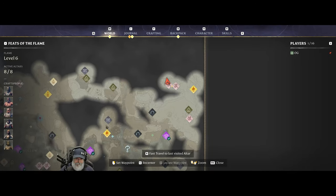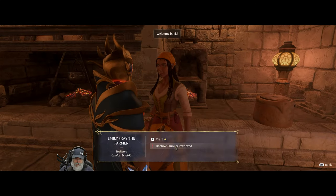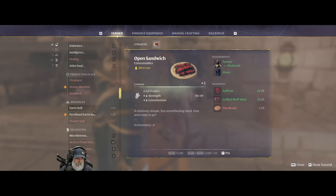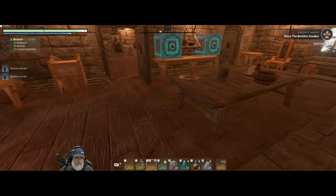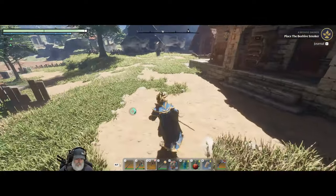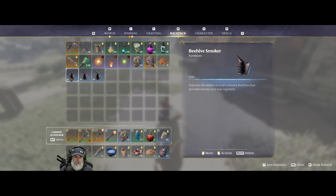Let's head on back home. Let's go talk to Emily. Woohoo! Beehive smoker's retrieved. There you go, sweet as treat. Now to craft this thing, we need... we got everything. Why don't we make two of these? Come back — I think we have to charge it with sugar and water.